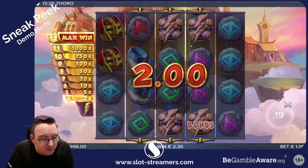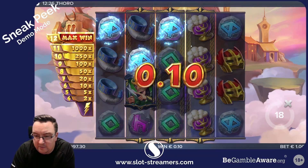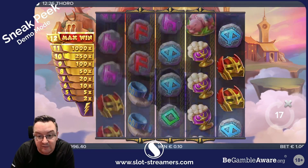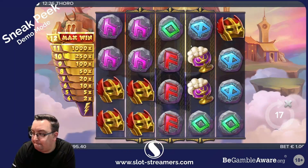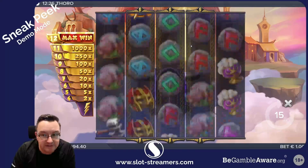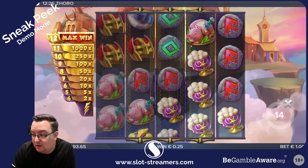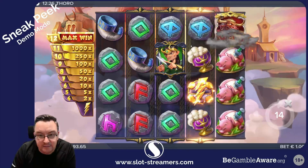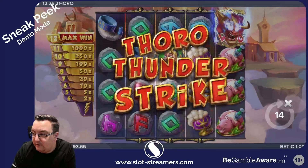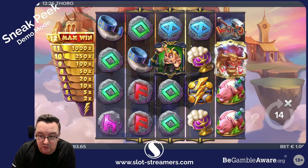We've seen pretty much all of the features in one go. To achieve a bonus on here, the three spins we're looking for are three bonus symbols. The bonus symbol itself also acts as a lightning bolt, so they do pay as a bit of a scatter payout.